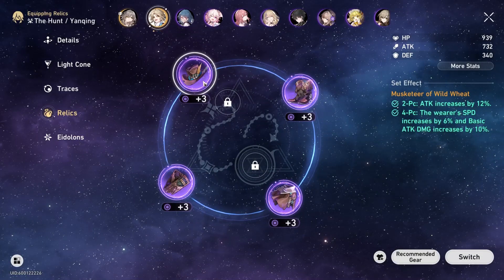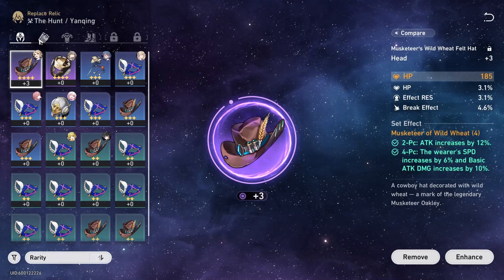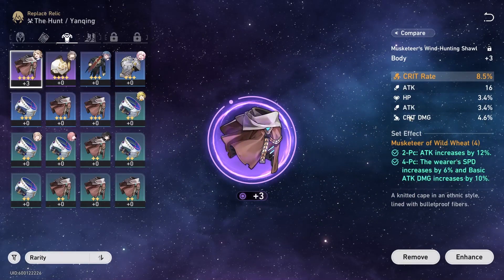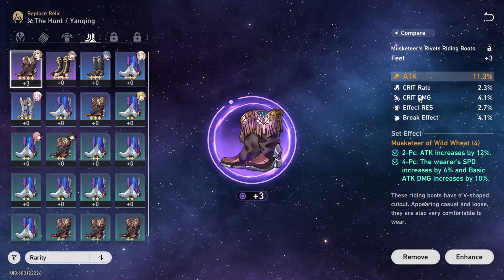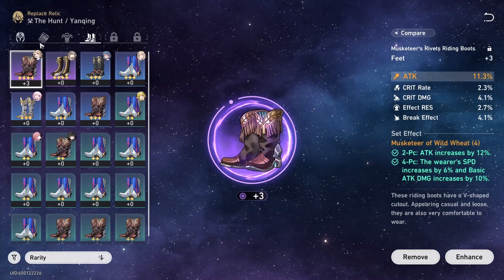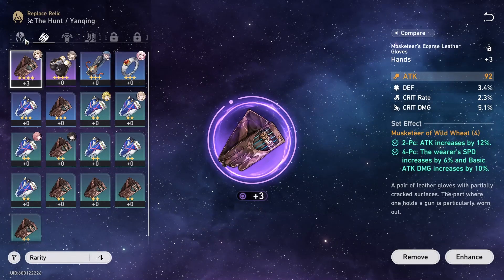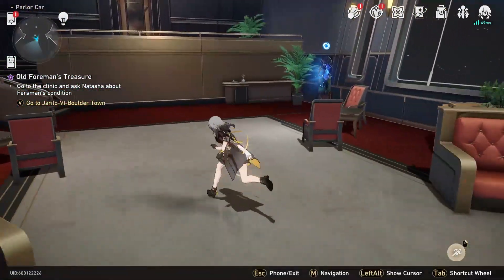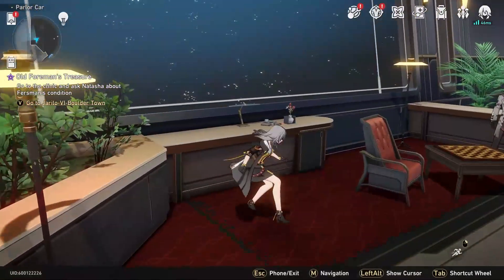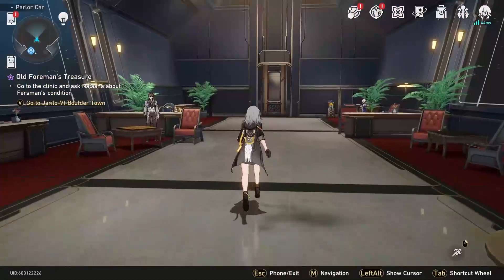Unrelated to any of the tips — look at this Musketeer set I bought from the Space Station shop. I double-crit on three out of four pieces. I guess I'm flexing my plus-three relics for the game. We all know how relic farming is going to go in the future, so I'll take it.